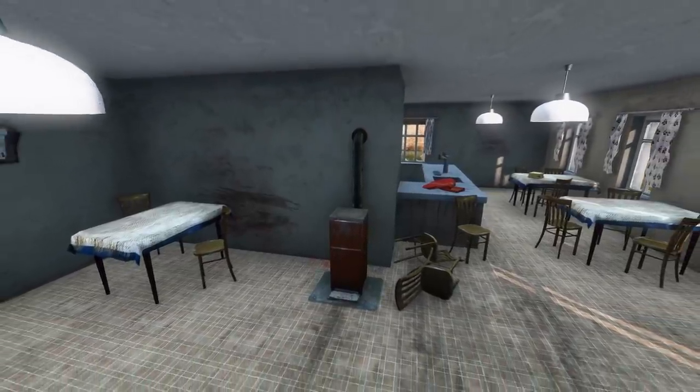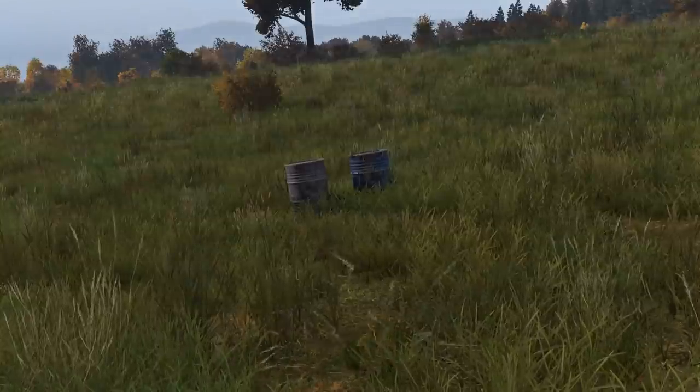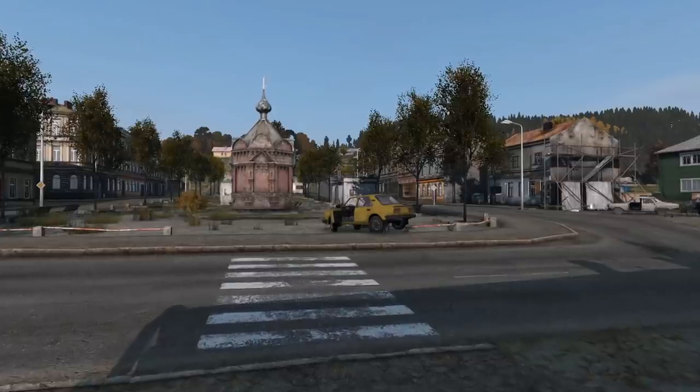You can now cook on these ovens. Shooting a storage container will destroy it, along with explosives and melee. You can loot these wrecks for car parts, and you can pull dead bodies out of cars.